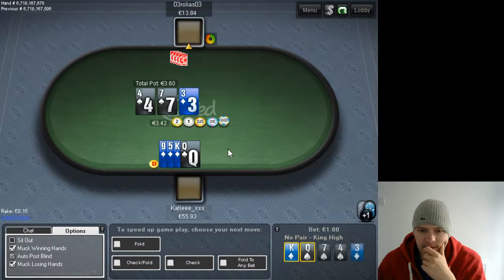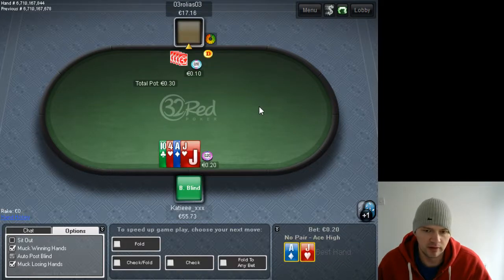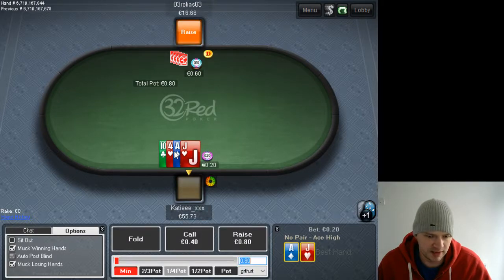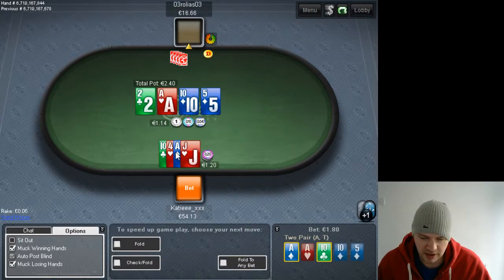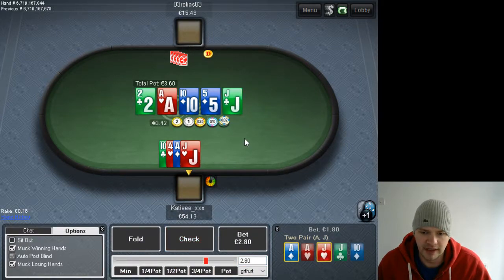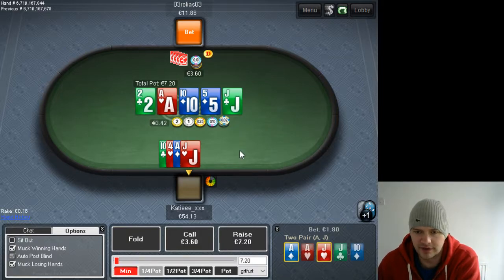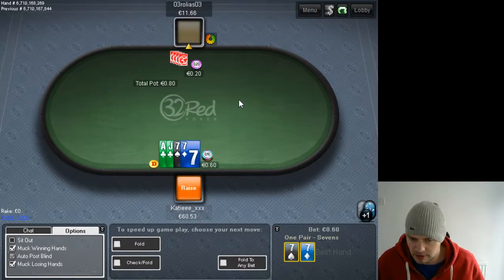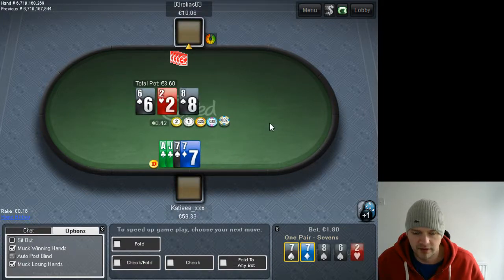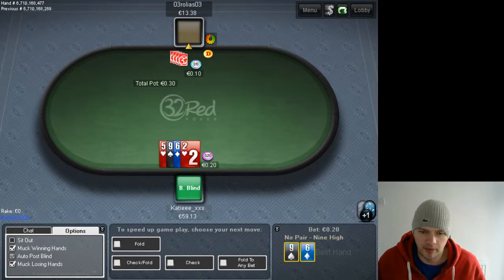I've started playing a lot more heads-up PLO so that's where the majority of my videos are going to be. We flop nothing here so we have to fold. I see people three-betting this kind of hand but I think that's far too weak. With a suited ace obviously you can three-bet — it would be on the looser side. I think he might have a busted draw here a lot of the time so I'm going to check-call. When he pots it I don't love it, but just because he pots it doesn't mean I'm folding. He seems to be one of those guys who just pots his bluffs.